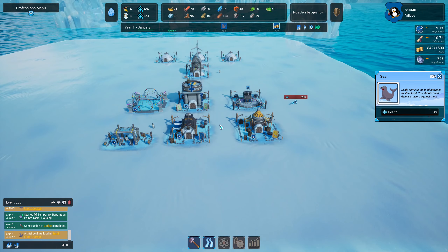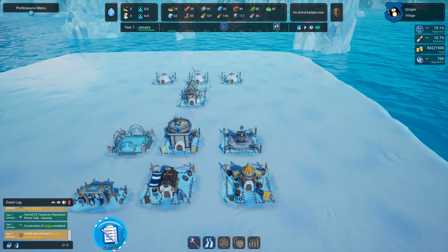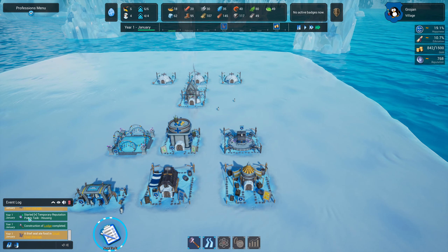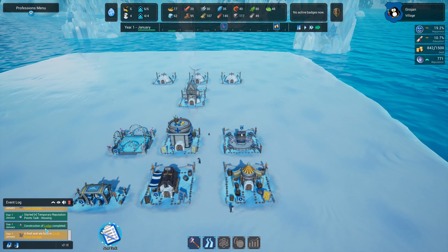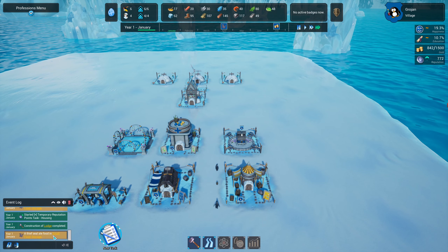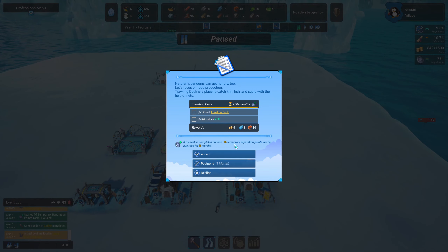Here's another little seal coming in to steal our food — probably the right time of year to play this, it's absolutely freezing outside and we're playing an ice cold game. We've got a task: a thief seal stole food — naturally penguins can get hungry too, so let's focus on food production. A trolling dock is a place to catch fish, krill, and squid with the help of nets. We'll accept that — we need the trolling dock.